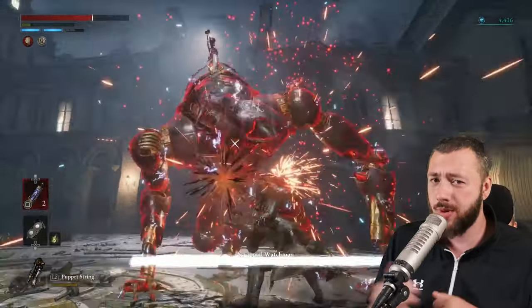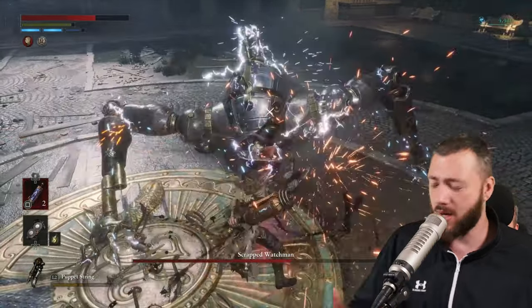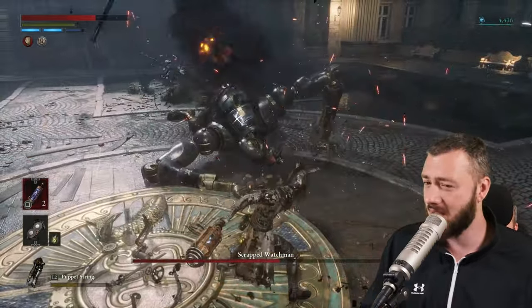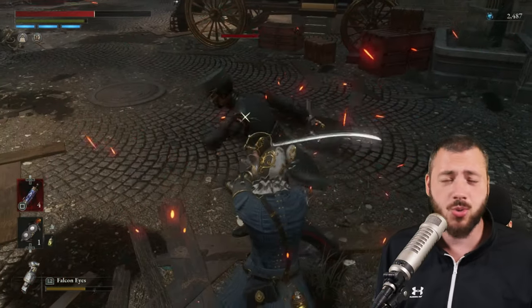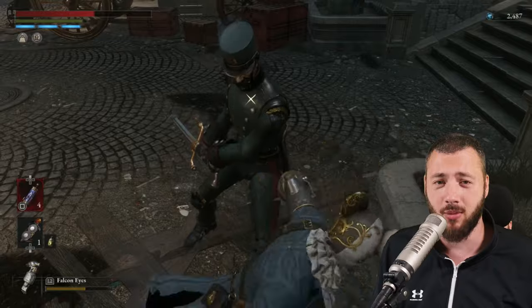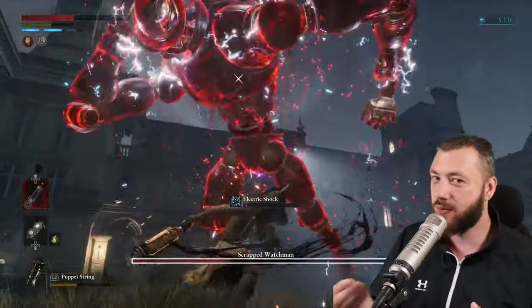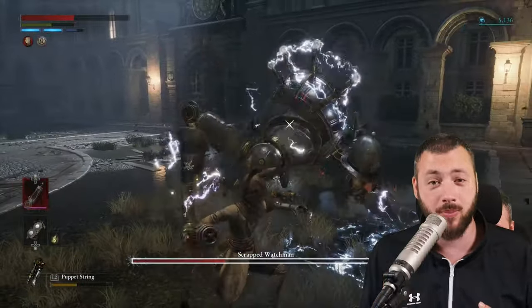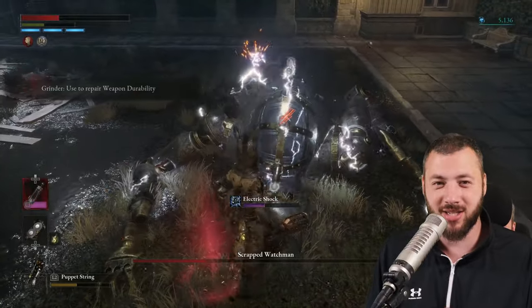Usually when you dodge, you go away to the left or to the right, which might sometimes bring you out of range of the boss because he's dashing backwards, sideways, or whatsoever. But if you're perfect guarding as he smashes, you're usually just standing right in front of them and can retaliate straight away with damage. That is quite extremely important because the game is all about aggression and perfect guarding to really get out of tricky situations.